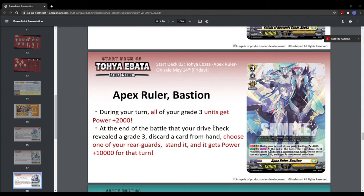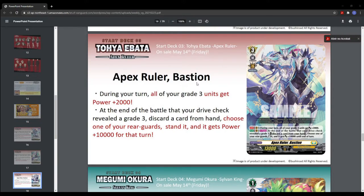Then we go to the grade three: Apex Ruler Bastion. During your turn, all of your grade three units get power plus 2k. At the end of the battle where your drive check reveals a grade three, discard a card from your hand, choose one of your rear guards, stand it, and it gets power plus 10k for that turn. So you have two drive checks and you kind of want triggers there.